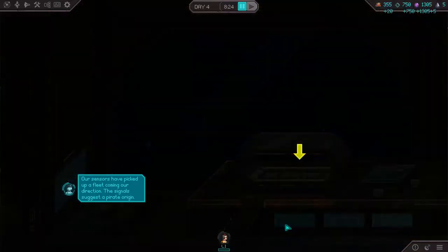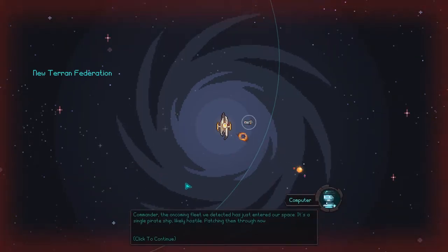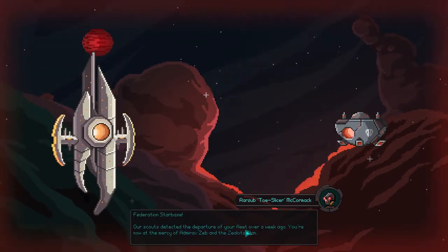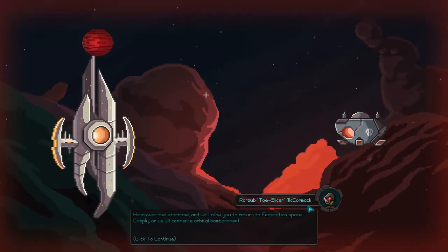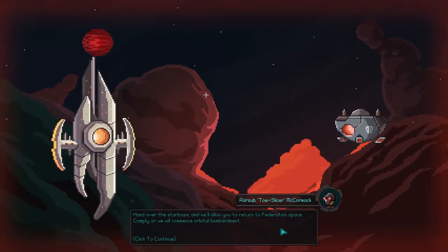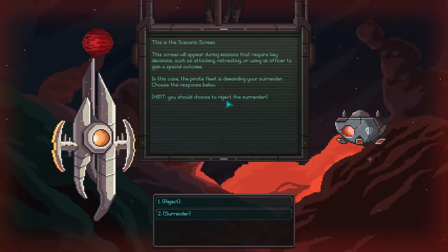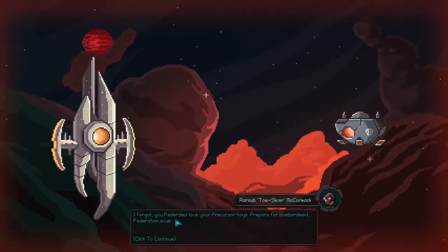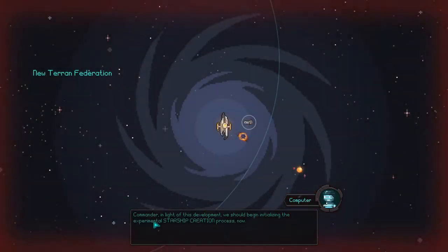Sorry to wait, Commander, but we have a situation. It signals a pilot's origins — they should arrive in 48 hours. Federation Starbase: our space was attacked after the departure of your fleet over a week ago. You are now at the mercy of Admiral Zeb and the Zealots clan. This is Ryzeb Toe Slicer McCormack. Hand over the spire system and allow you to return to Federation space — comply or face orbital bombardment. It pretty much says you should choose to reject or surrender. We will reject.